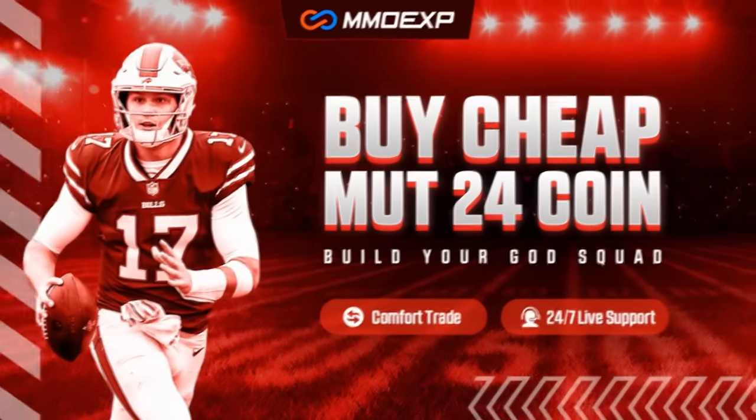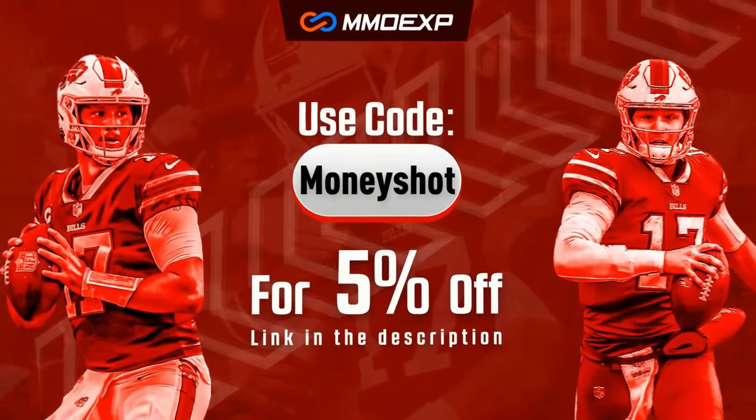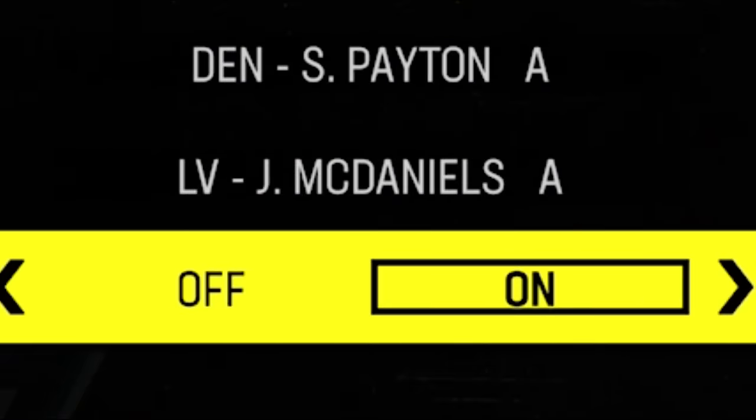For the fastest, cheapest, most reliable coins on the market, check out my coin sponsor MMOXP.com and use discount code MONEYSHOT to get 5% off your order. Link in the description below. The plays from today's video can once again be found in my Denver Broncos Offensive and Las Vegas Raiders Defensive ebooks.